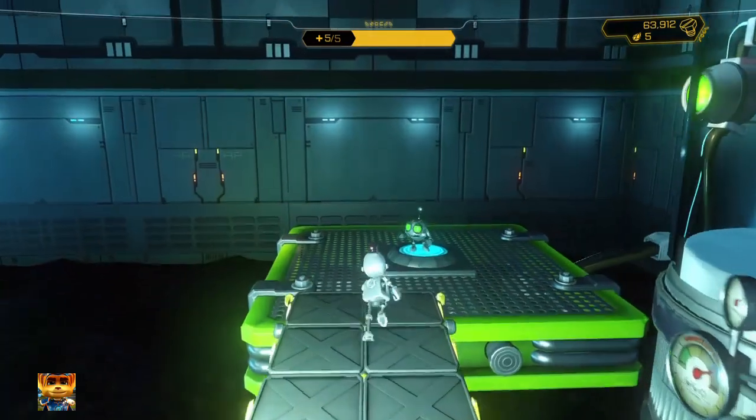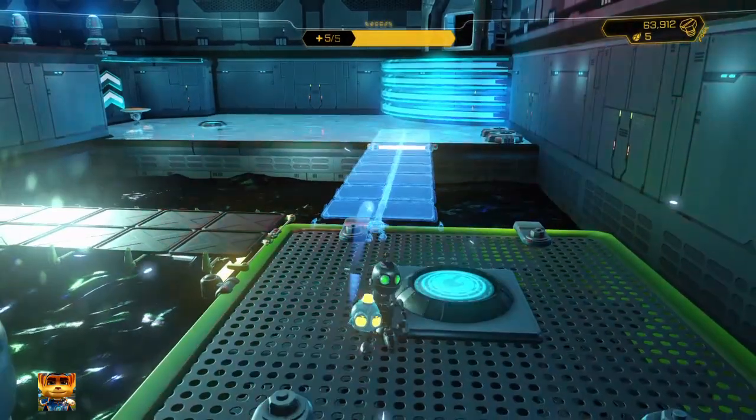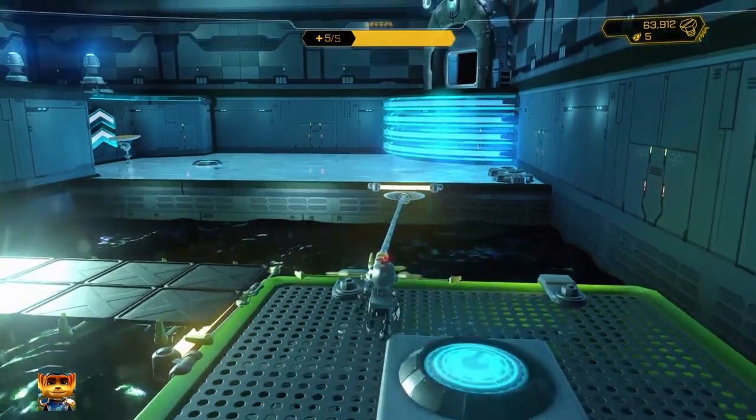Then you grab this guy and make a bridge here. This is where I got confused — I didn't know you could make a bridge here. There you go, we got a bridge and that's it, the puzzle is solved.